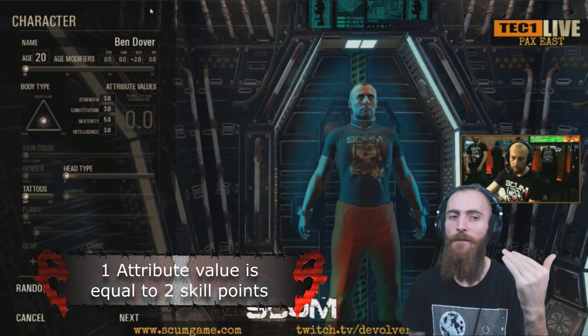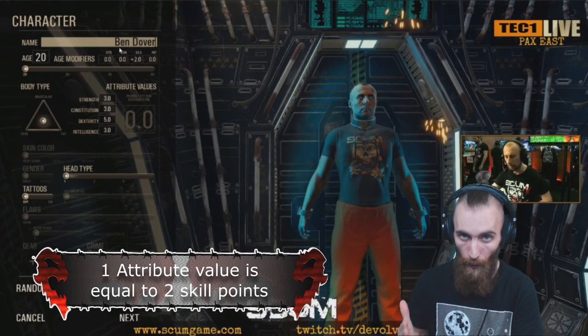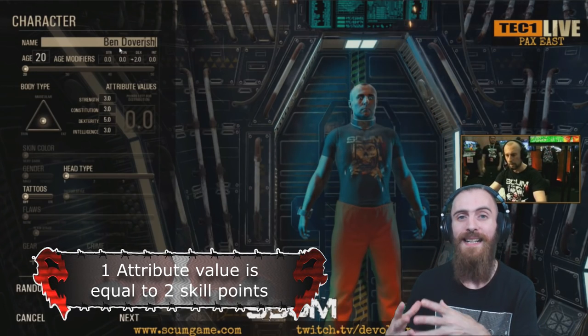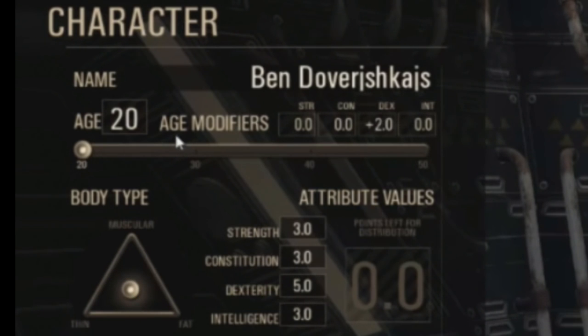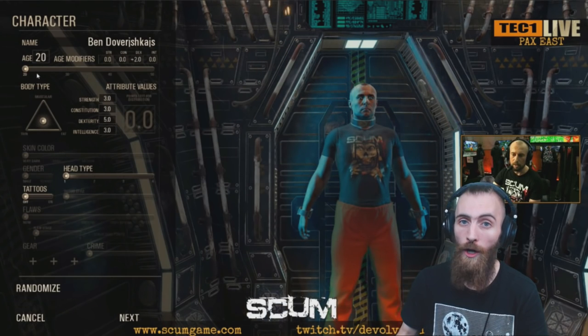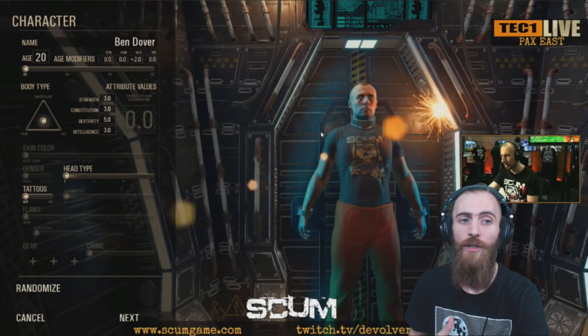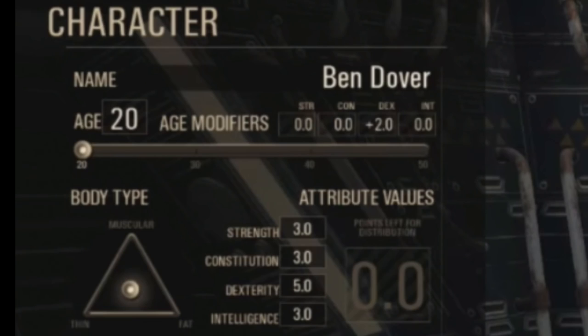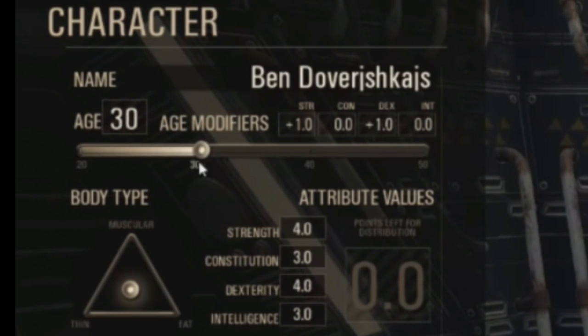For example, if you have 5 Dexterity, that means you're gonna have 10 points to spend into the Dexterity skills. If you're 20 years old, you're gonna have plus 2 Dexterity, which means you're gonna have 4 more skills to spend into Dexterity. You can slide that scroll and make your character a little bit older. When your character gets older, let's say at the age of 30, you're gonna lose 1 point of Dexterity but you're gonna get 1 point in Strength.